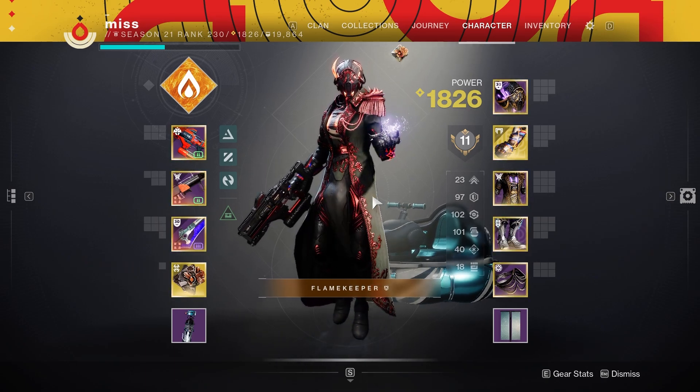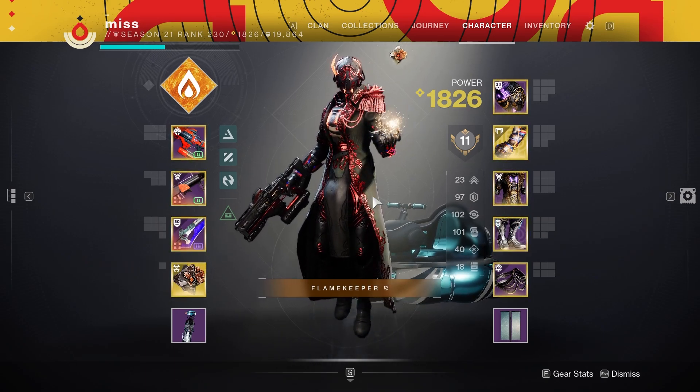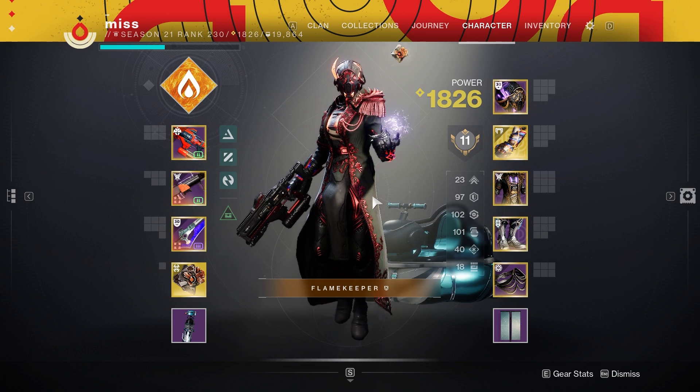You want to be able to take advantage of Solstice and get triple and double 100 stat builds? I'm going to explain to you how you can do that in under a minute.